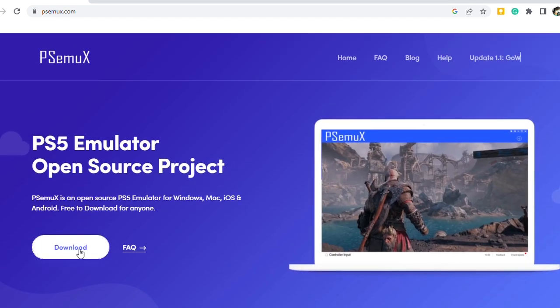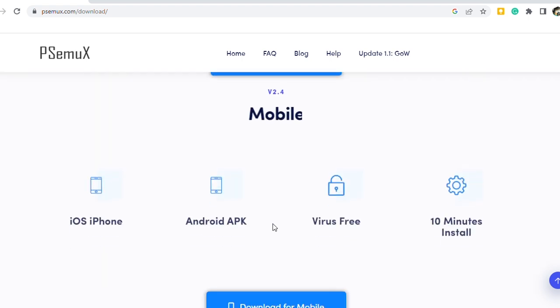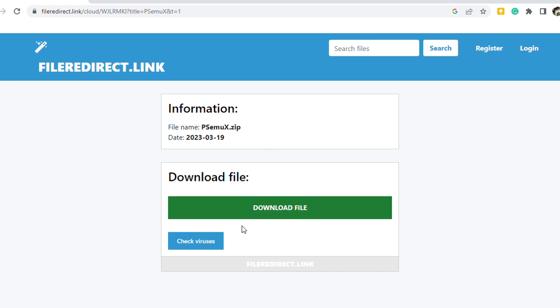Now we'll go back up to the download button and click on it. This will take us to the download page. There's a download text, but that is actually not the download button. If you scroll down, you'll see the download links for Windows, followed by Mac, followed by Android. Click on the download button for Windows and it'll take you to another website. Click on download again and you'll finally get the main download page. Click on that and the download will begin.